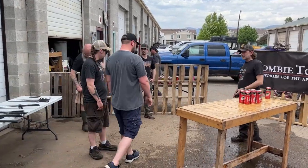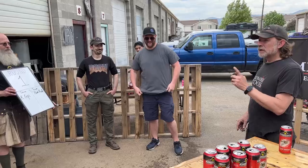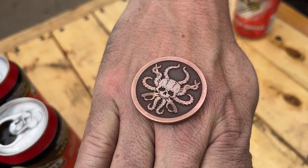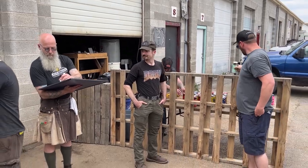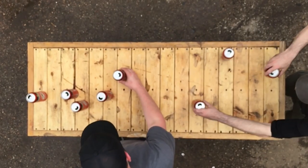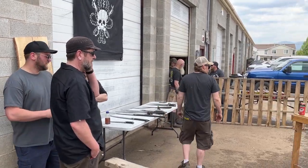And we're back. This is the second event of the day, a teams game. Both teams are comprised of one person from Zombie Tools and one person from Kettle House Brewing Company. Here's the coin flip. Tails again — looks like the choice goes to team two, also known as Ramrod. Looks like they can't decide. They've chosen to set up first. Ramrod is set up and team two, the Kepler Express, is up.